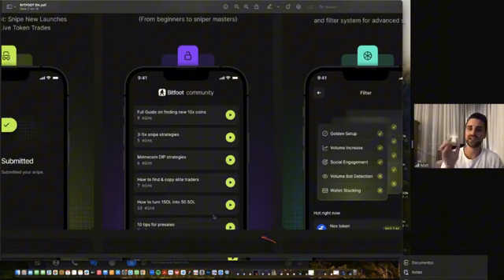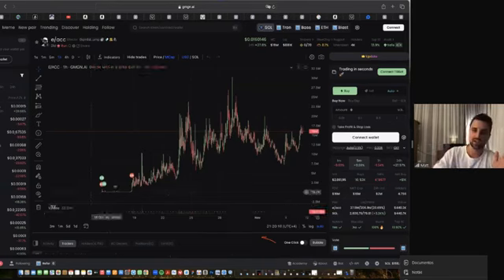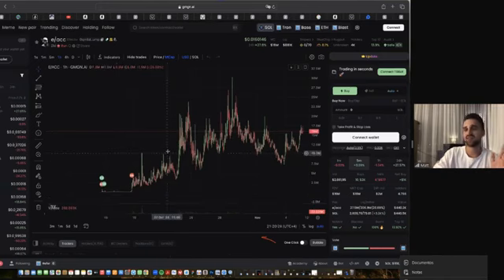What's going to be most interesting is how to find and copy elite traders — we also call them insider wallets. The reason is that most of those traders have some insider information. When you look at charts of meme coins, you mostly see the same structure: at the beginning only a few traders entering, and then the price pumps 10x, 50x, even 100x. So the interesting part is: how can we find those insider traders?